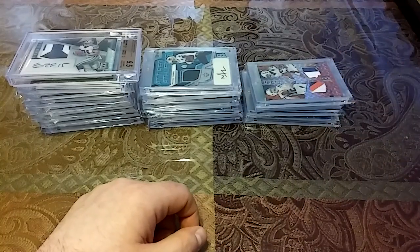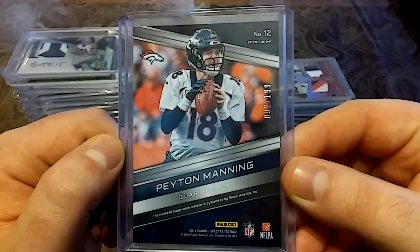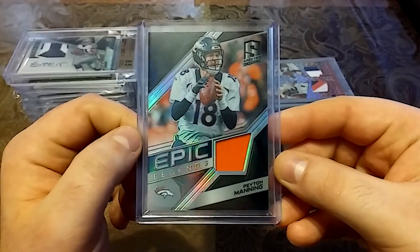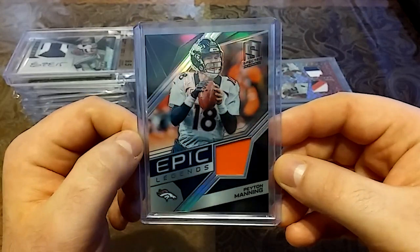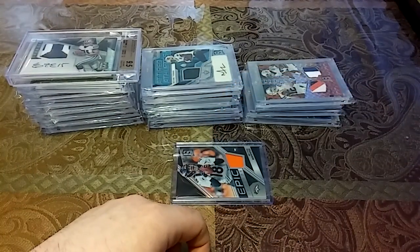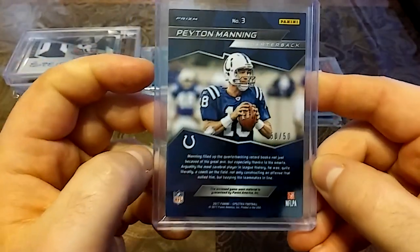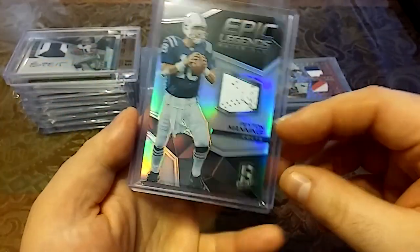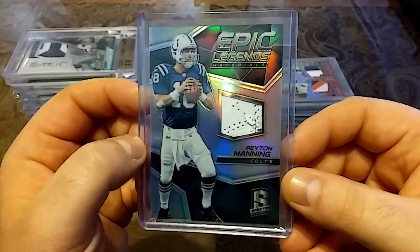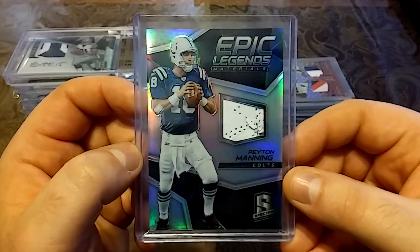Then we'll get into some Peyton Manning's. 2018 out of 199, Epic Legends — nice black, nice orange patch. 2017, 50 out of 50, Game More Material — I'm not sure if that's his jock strap, his chin strap, or a piece of his shoe, but it's just an awesome card. Epic Legends.